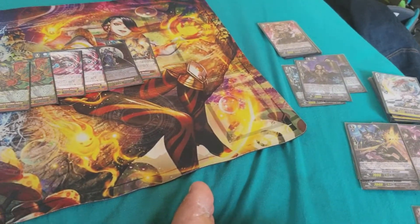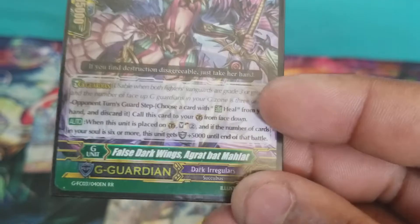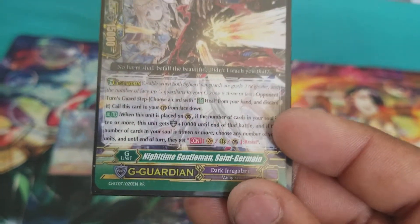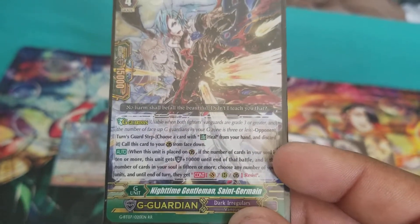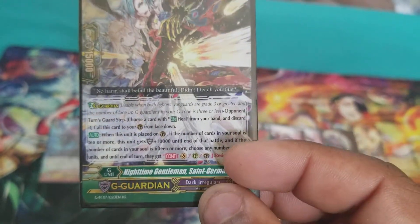Now we're going into the G-Guardians. I run 3 copies of False Dark Wings, Malat — just for the simple soul charging. And 1 copy of Nighttime Gentleman, Saint Germain — just for the +10k for a 36k guard, and just to have the resist. It's always a good plus.